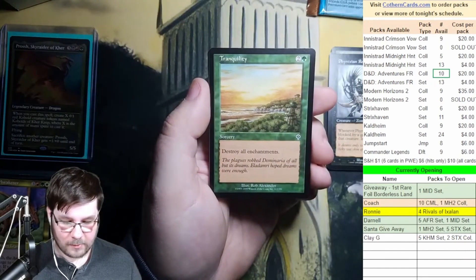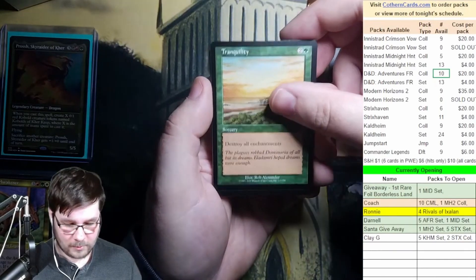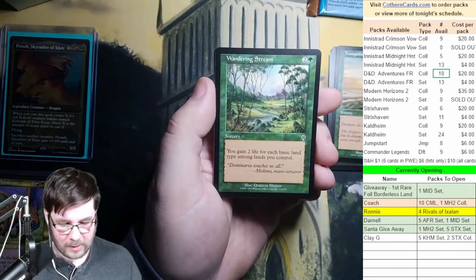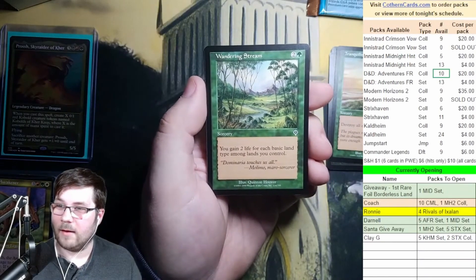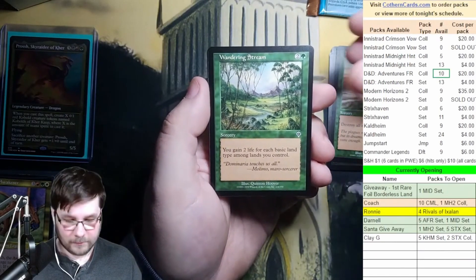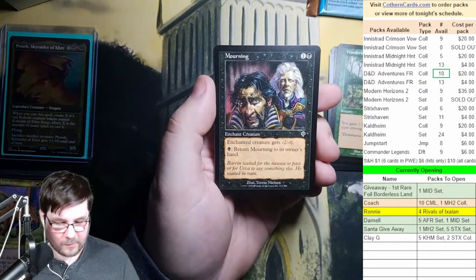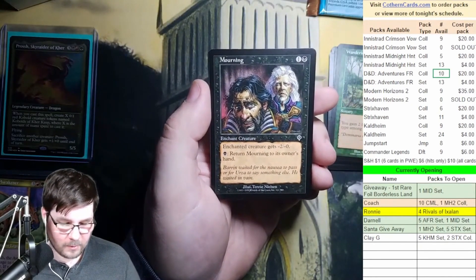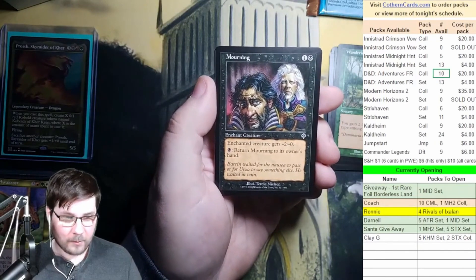Tranquility — destroy all enchantments. Don't think I played with that one. Wandering Stream — you gain 2 life for each basic land type among lands you control. I definitely would have played this card back in the day. Mourning — enchantment: creature gets -2/-0. Return Mourning to its owner's hand. I probably would not have understood how useful that could be back in the day.